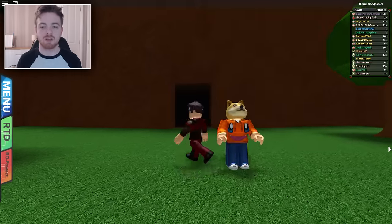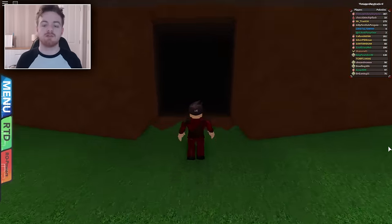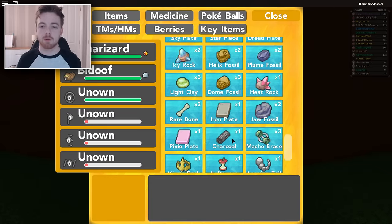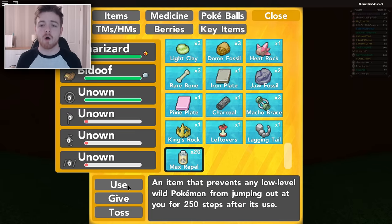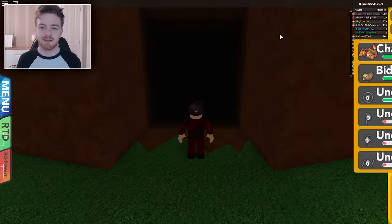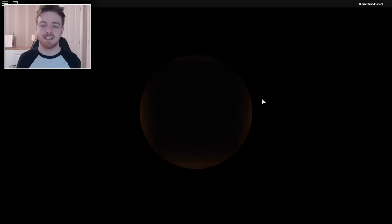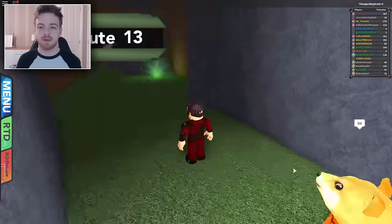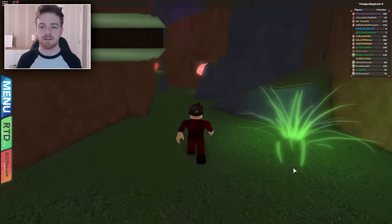Once you have them, we need to go to the Moomoo Farm — the entrance to Route 13. I'm going to put on a Max Repel as there are a lot of Pokemon encounters on these new routes for some reason — unbelievably so many. Put one of those on and then we're going to continue down this little route.